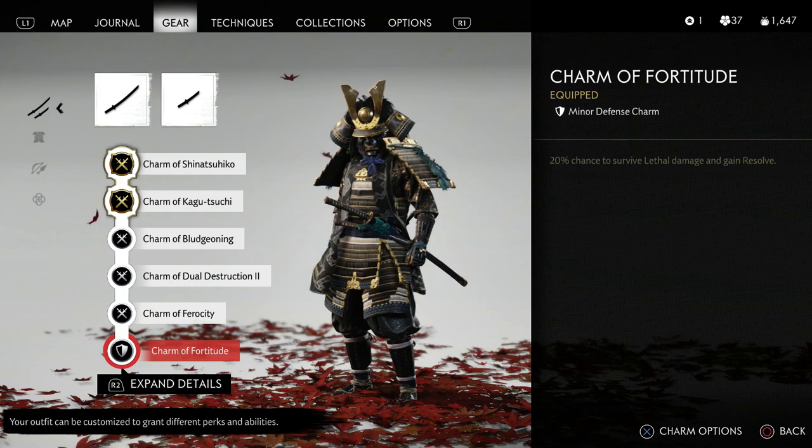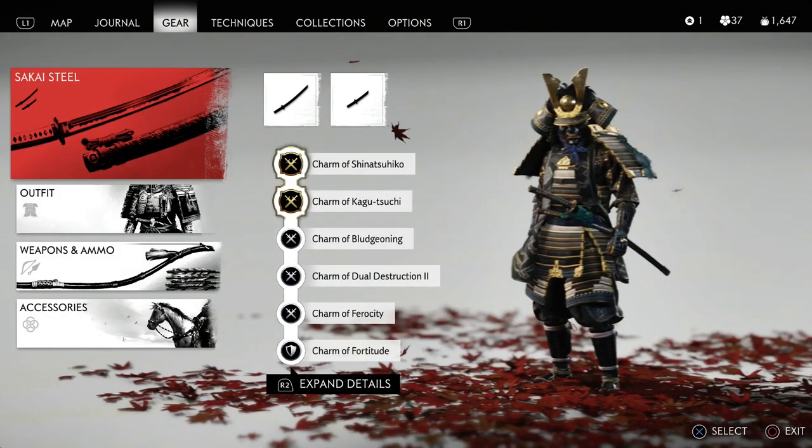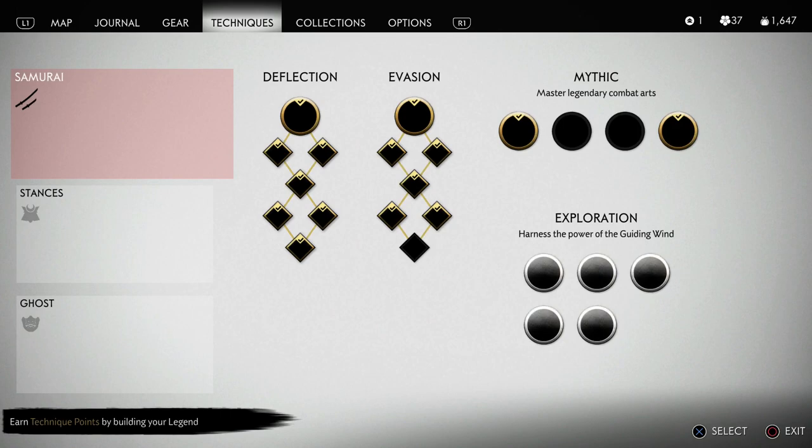You could put something that will give you some health back, or another offensive charm — whatever you like. I was messing around with all the different charms when I was using this build, and the charm of fortitude seemed to help out a good bit.